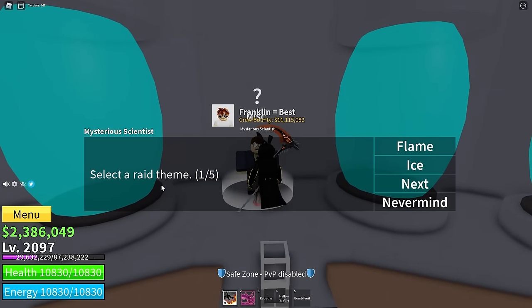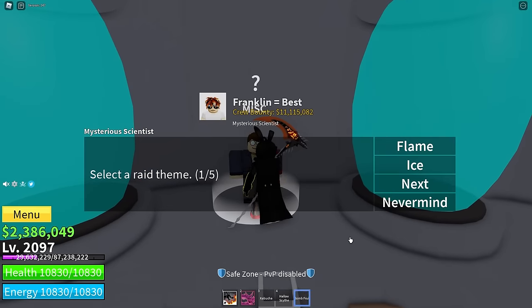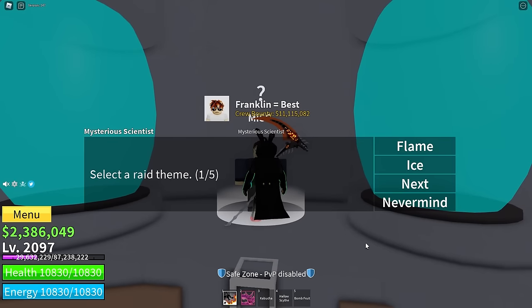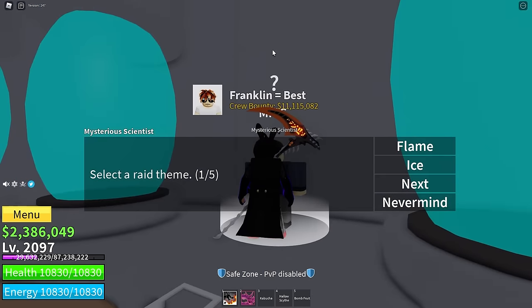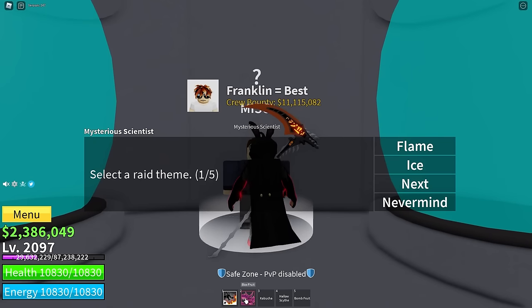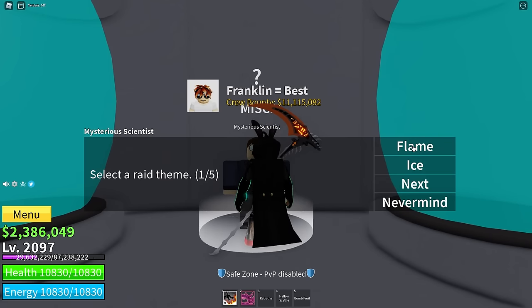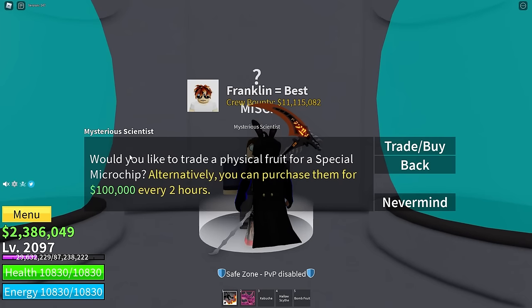Now you can talk to the mysterious scientist and select a raid. There's Fire, Ice, Quake, Light, Dark, String, Rumble, Magma, and Buddha. If you have a fruit in your inventory, it will automatically pay for the raid no matter what fruit it is. So if I had Flame, I would choose the Flame raid, click on it, and accept. My Bomb fruit has disappeared and I now have a special microchip.